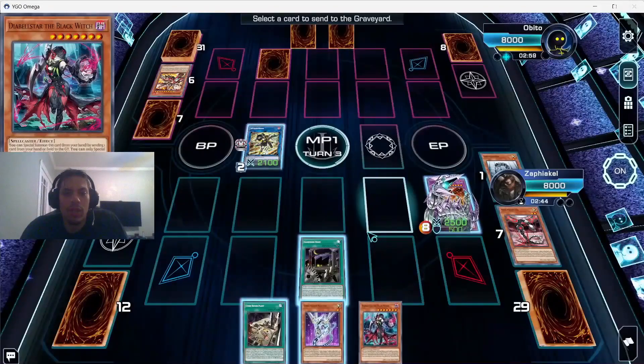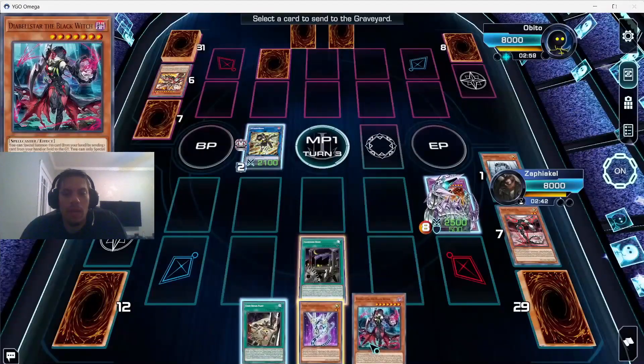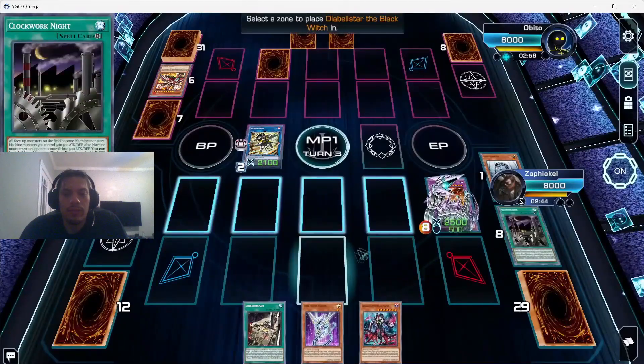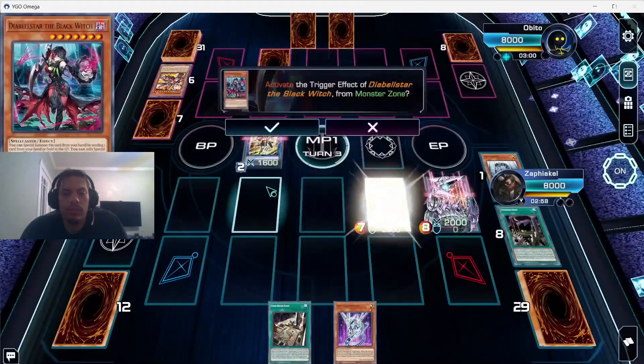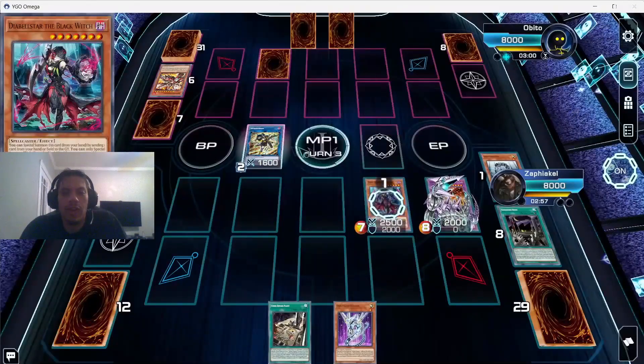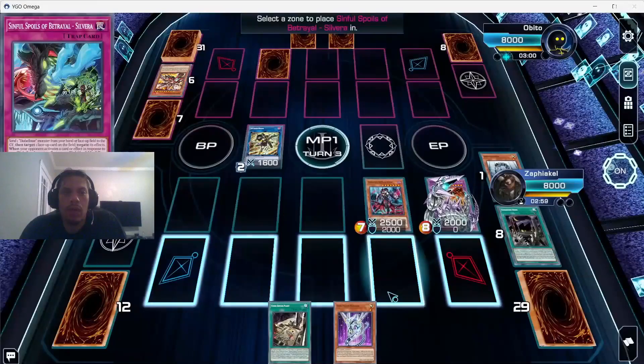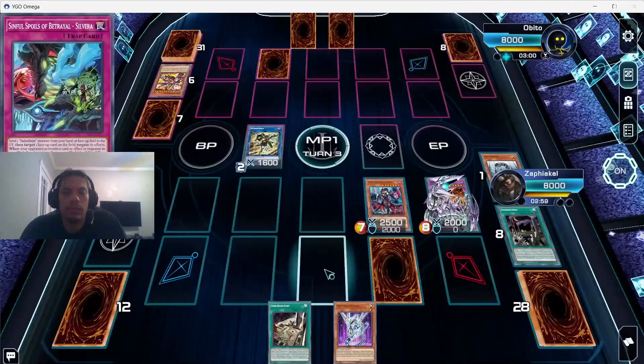We use Diabelstar and send off our Clockwork Knight, use her effects, and grab Silvera — so now we have our negate.